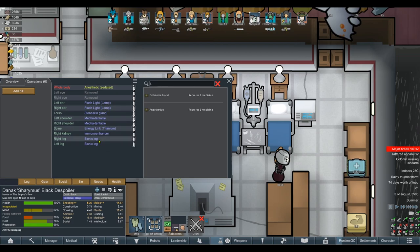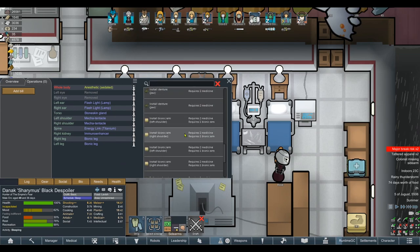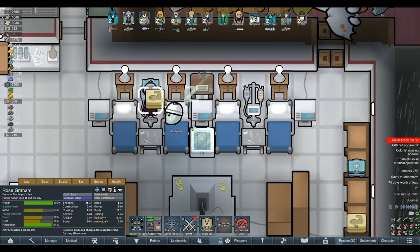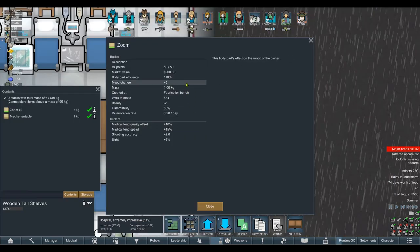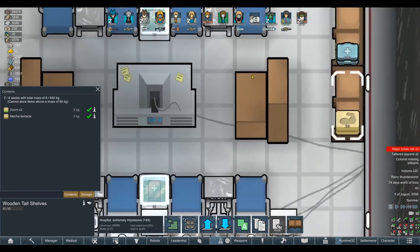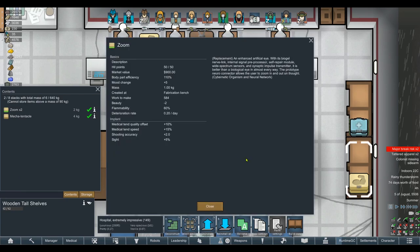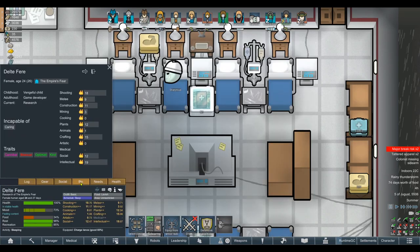Maybe there's a limit to the amount of bionics you can give someone. We can use this opportunity to give him the bionic arms instead. Maybe by the time that's done it will allow us to install the eyes — maybe there's a cooldown between one component being removed and another being added. I have absolutely no idea why we can't install it. He's not like a T-Totaler or something... wait, he is a T-Totaler. Do you think that's probably it? It says abort the idea of getting pleasure from chemicals. This was a psychoid-based thing that required psychoid leaves to produce. There's no way that's it — if so, that's incredible attention to detail. Let's see if we've got another T-Totaler and that would kind of answer the question.